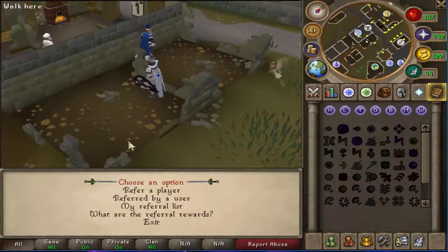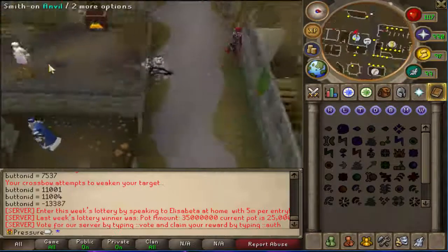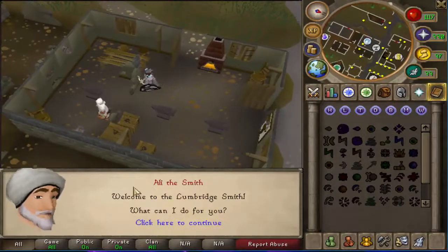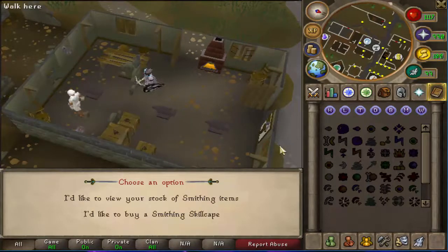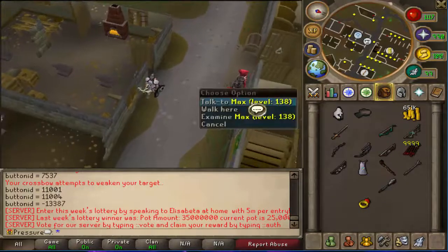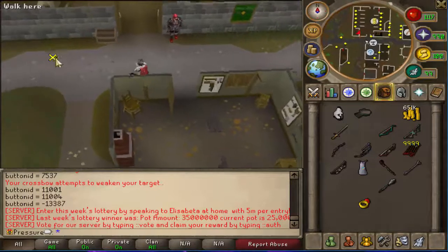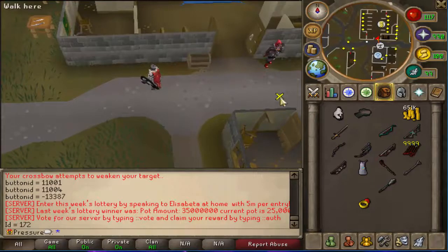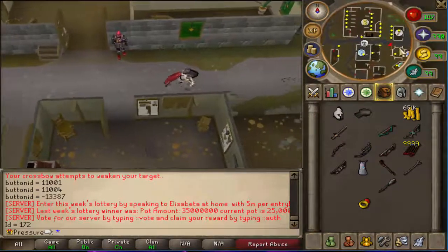It's more of a referral system — referred by a user, referral rewards and all that. But say you want a skill cape — over here is Ally the Smith in the smithing skilling area. You can talk to him and buy a smithing skill cape. Obviously I'm maxed so I can get a max cape. I want to change all this stuff up, make it my own — change all the stalls, put them somewhere different, change all the loot from them.